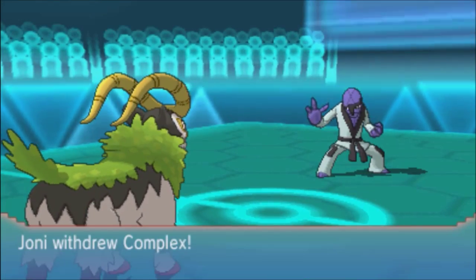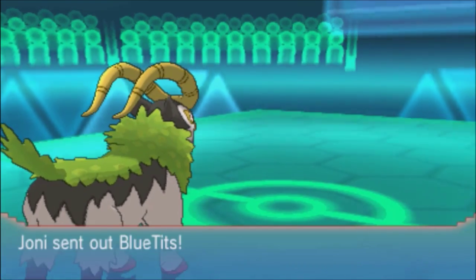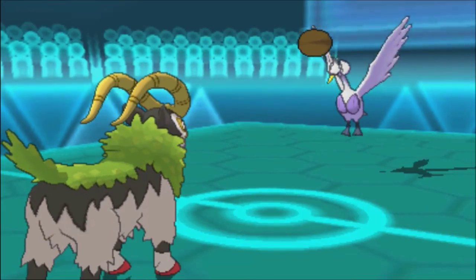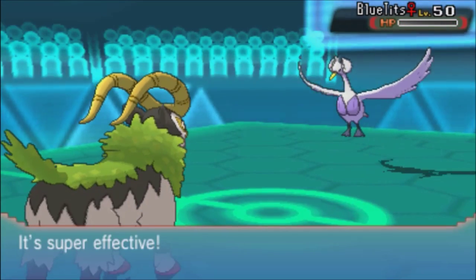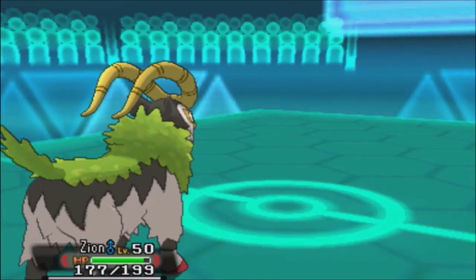It being scarfed means two things: one, that it's most likely Sturdy, so we need to break that; and two, that it's outsped the majority of my team, meaning I can utilize that. I was predicting her switch to Swana, but she packs a move to resist. And then Gogoat just comes through and kicks Swana right out — one dead Swana!